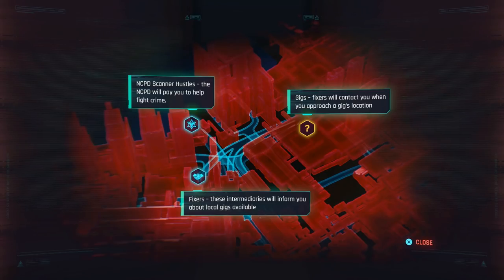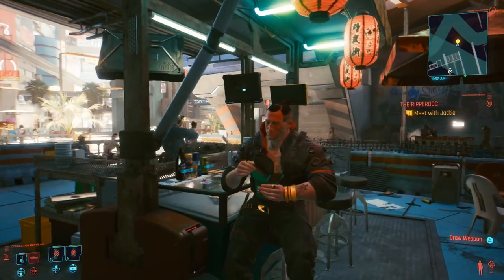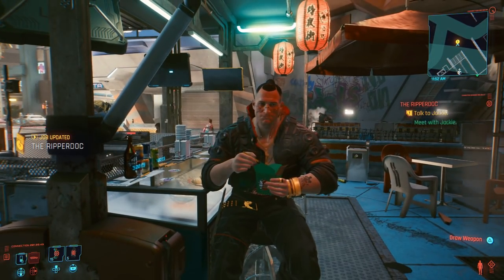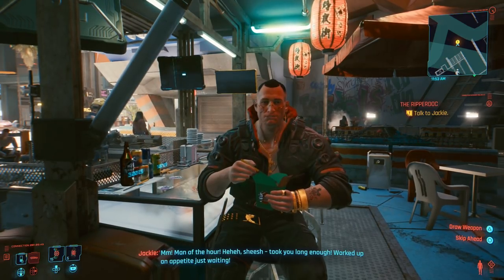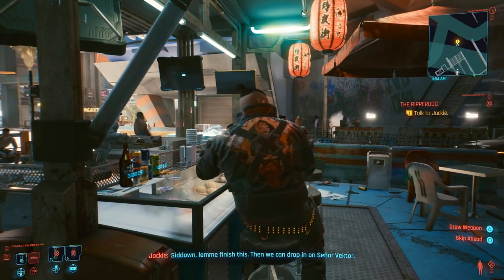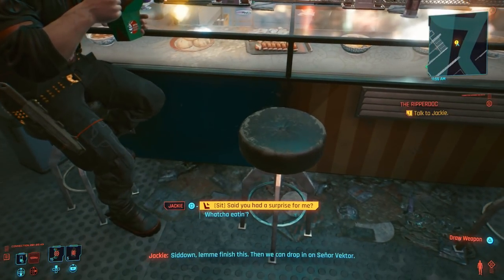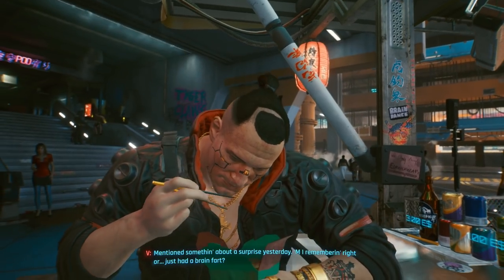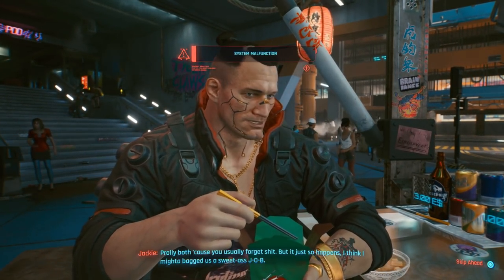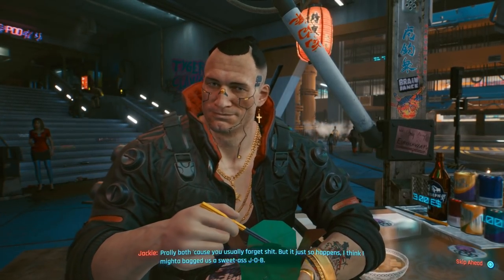NCPD scanner hustles — the NCPD will pay you to help fight crime. Gigs — fixers will contact you when you approach a gig's location. These intermediaries will inform you about local gigs available. We got another cop here. Jackie's eating — you know he's hungry. Man of the hour, jeez. Took you long enough. Worked up an appetite just waiting. Sit down, let me finish this, and we can drop in on Senor Vector. Jackie's like 300 pounds of muscle, so he's got to be hungry.